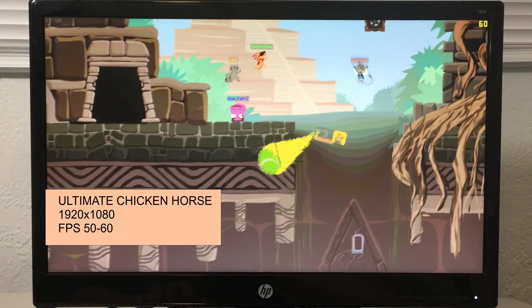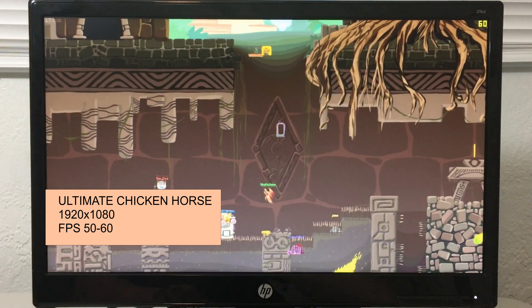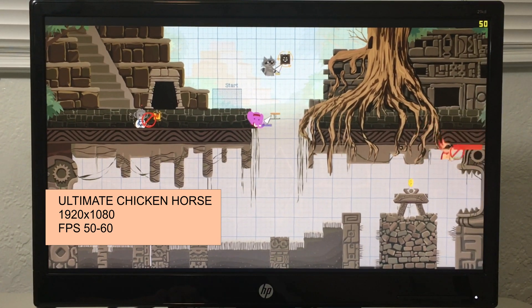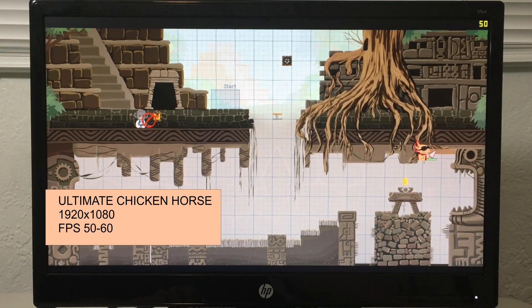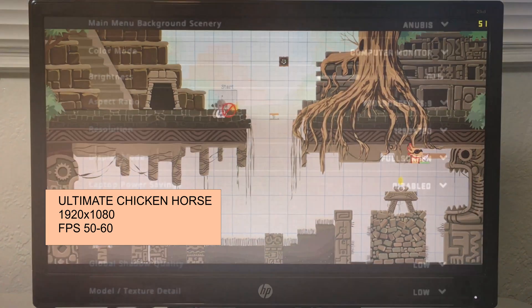Next, Ultimate Chicken Horse at 50 to 60 FPS. I tried playing with other people just to see how much it would affect the FPS, because my last test I was doing single player. I figured with more players it would affect the FPS, but 50 to 60 — still pretty good.